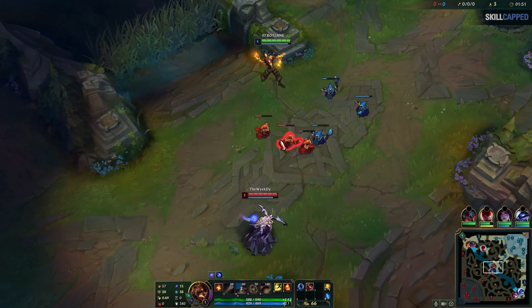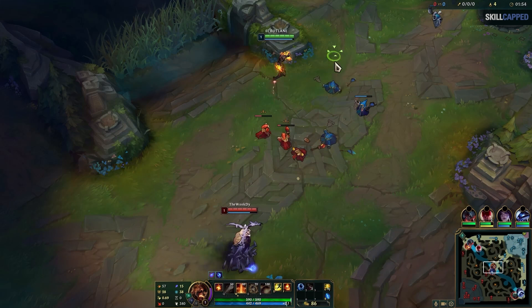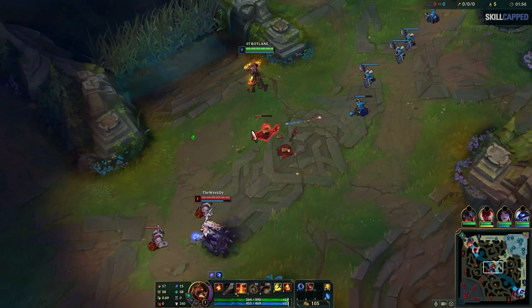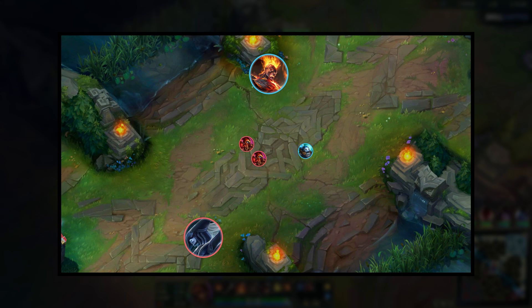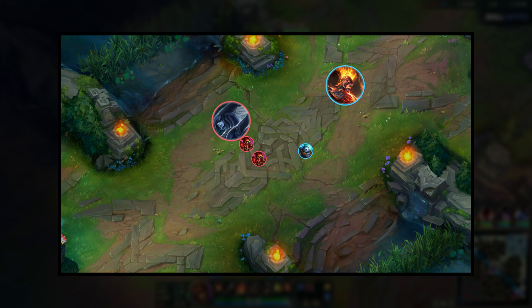If this was high elo, if I ever walked close to her minions, they would walk up and trade auto attacks with me, because their minions would attack me while mine wouldn't be in range to attack them. So by playing so passive and not punishing me for being so far up, she missed out on potential free trades. Of course, if she actually went to trade with me, I would just back up and not auto since I know I would lose, but against a low elo player, they would get confident and walk up too far, so you have to know when to auto attack back. Autos on mages might not seem like a lot of damage, but they add up fast.